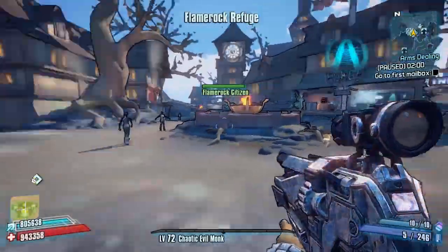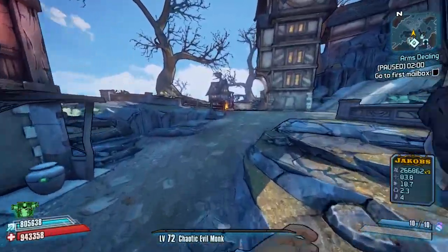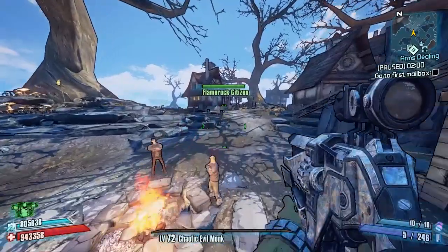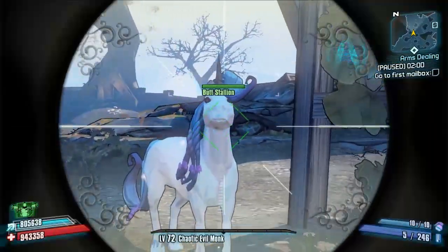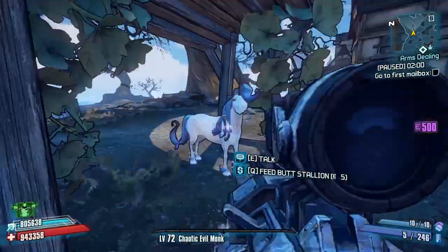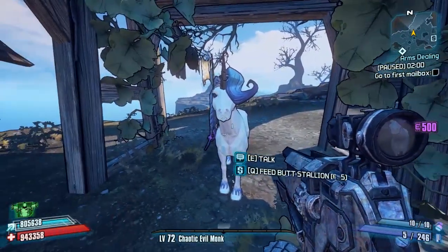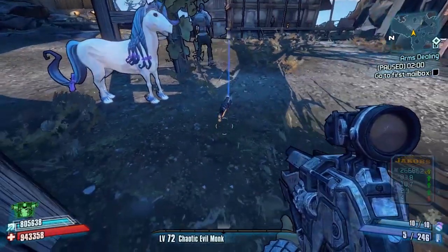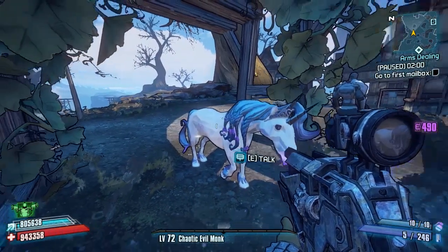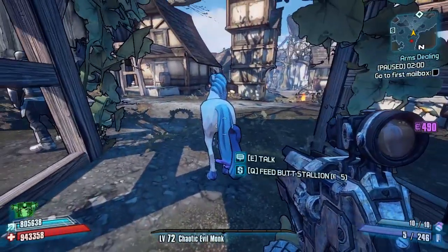Hello everybody, welcome back to another modded guide here on Borderlands 2. Today we are back with a different mod - this is a game mod, same process as the modded weapon guides as always, but this one will actually change a certain thing in the game. This is Improved Butt Stallion, which gives better drops from Butt Stallion - from both ends. She's located here in Flamerock Refuge and you unlock her when playing through the Tiny Tina DLC.